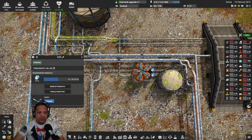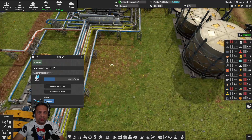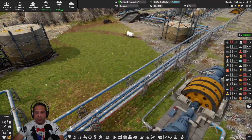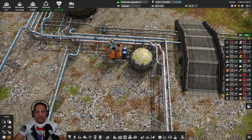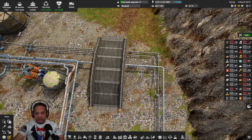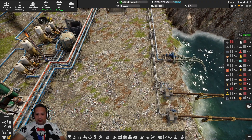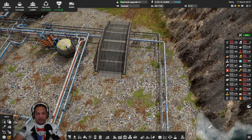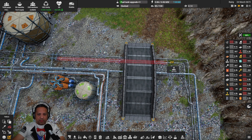Why are there two brine lines here? It's only coming off of two electrolyzers and produces 48 brine, which one pipe can handle. This unit takes 36. I don't remember why I did that, but anyway — we're going to get down to one brine line, and then we're going to lose one of these because we're only going to need one for that little bit of overflow that we're not going to be processing. So to start with, we're going to get rid of this pipe right here.